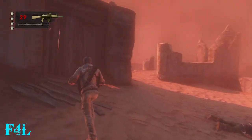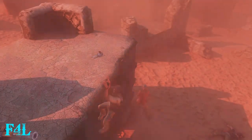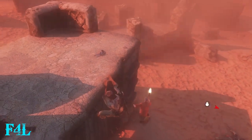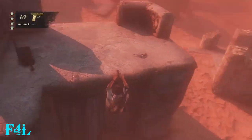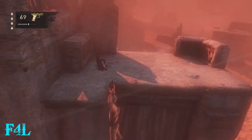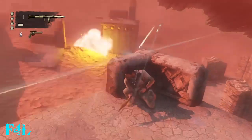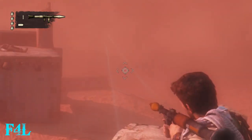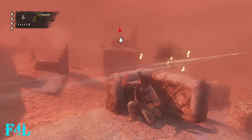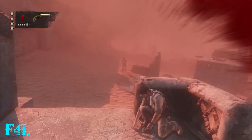Once the coast is clear, come up here. I forgot that when you start to climb this building it triggers a wave of enemies, and one of them is a heavy shotgunner. I managed to get lucky — he hadn't gotten close enough to the building to start flanking me. You want to grab the rocket and take out that first armored truck with the mounted turret on it.